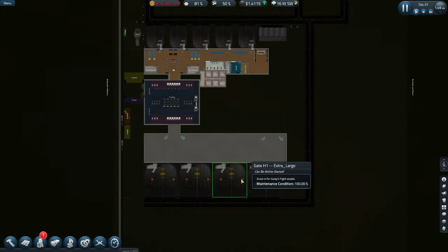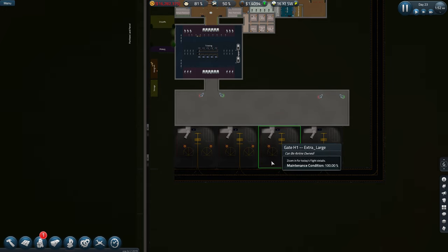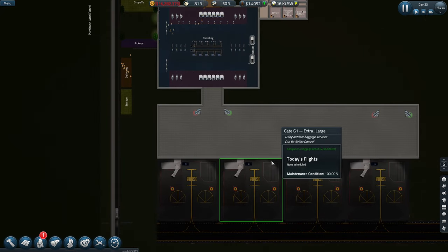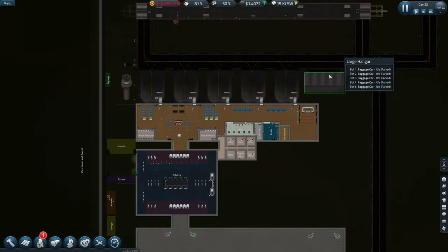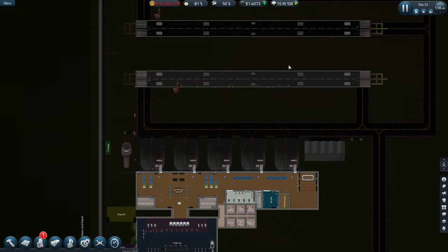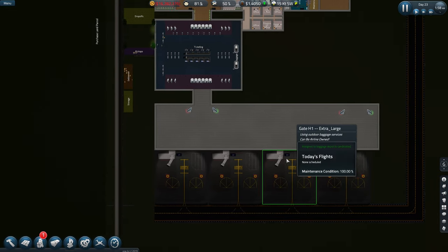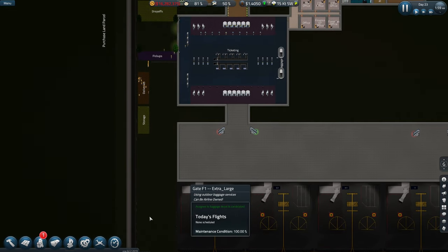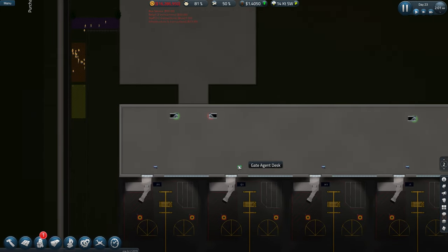Hey guys, welcome back to Penfold Gaming for another episode of Sim Airport. If you missed the last episode, we built these extra large gates, so we're going to try and get some planes in for these now. We've put in the taxiway to go up to these two runways at the top here — that's only temporary. Let's have a look how far I got; yeah, so I put in the gates.